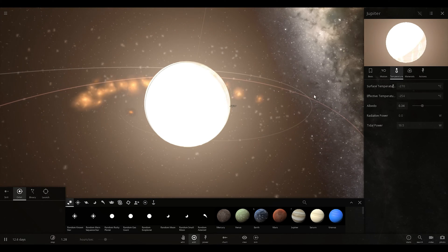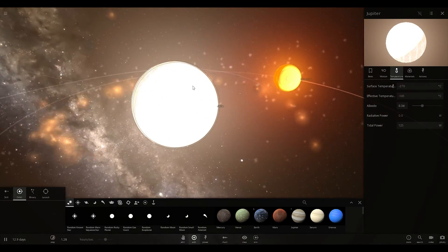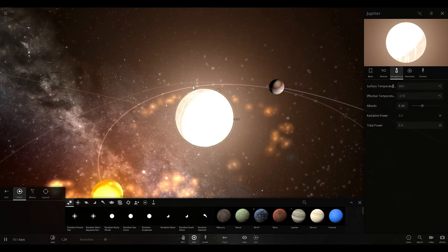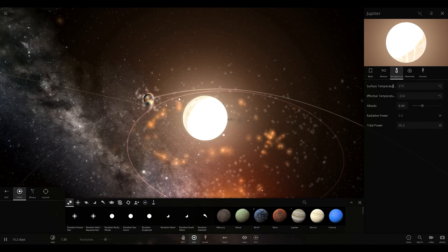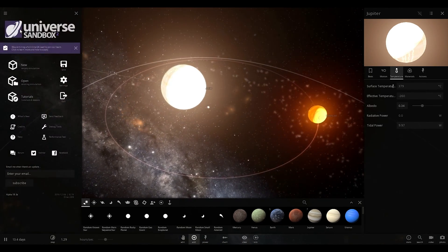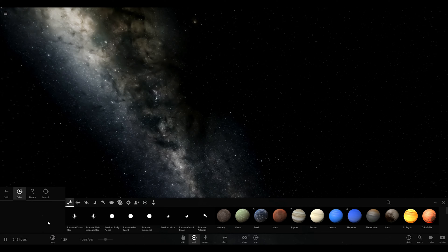There we go. Now it's going to get real cold real fast. This is really cool. I'm supposed to be talking about this intelligently and I'm totally not, and I don't know how to. That's okay though. Let's now simulate what it would be like in the early solar system.